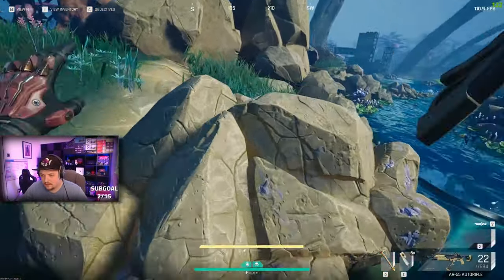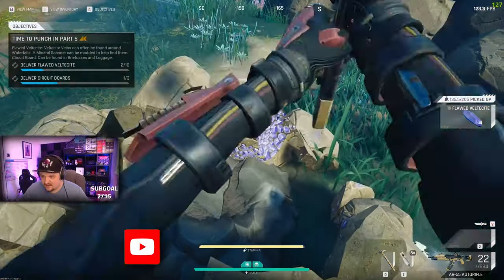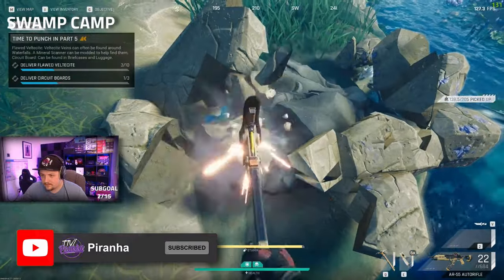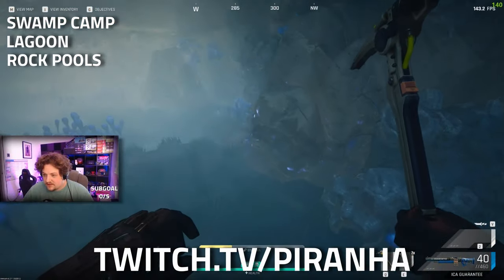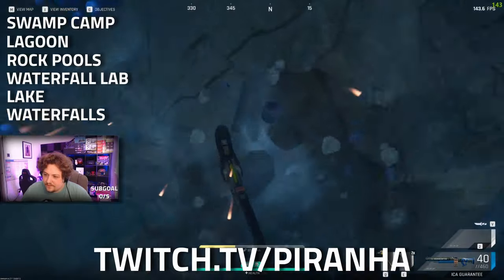When it comes to mining the vessel light, they are the ore veins that are normally around the water locations dotted around the map. For me personally, the swamp camp as well as the lagoon are two great locations for mining these, as well as the rock falls and up by the waterfall labs.